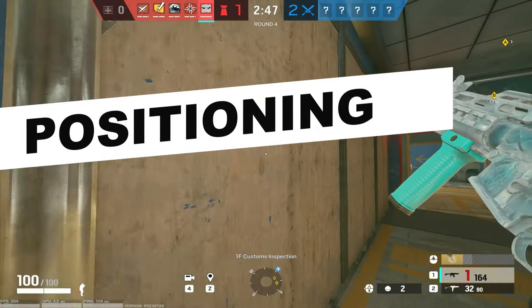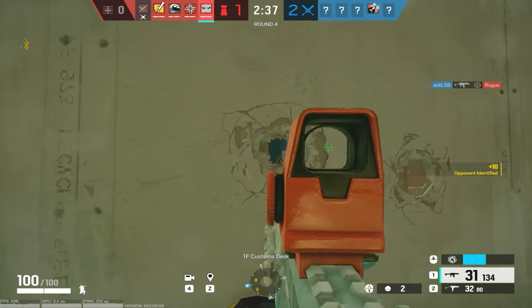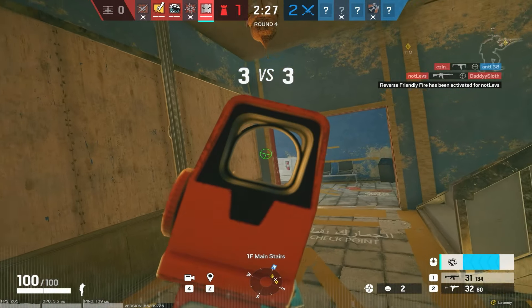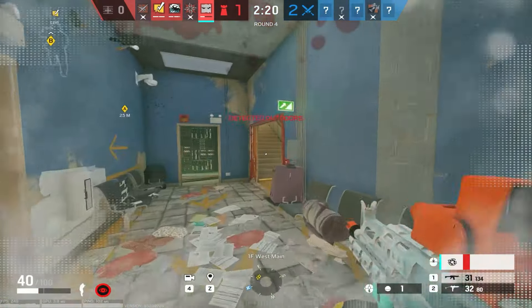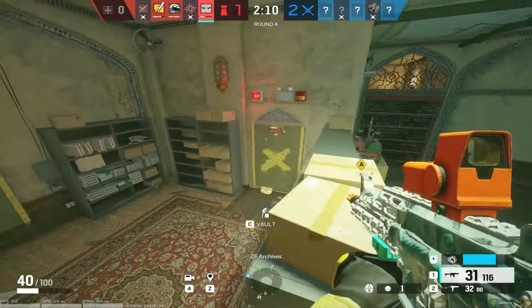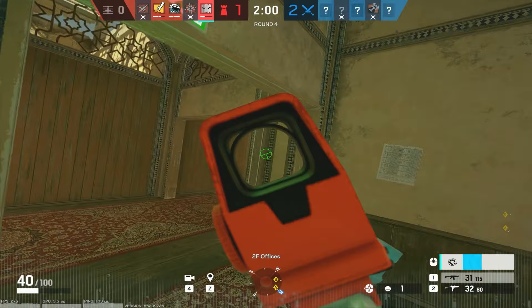Last but not least is knowing positioning. At the very start I talked about perspective and positioning your own body, but knowing where your teammates are positioned is super important in Siege. I see a lot of people on defense having a hard time acknowledging where their teammates are or what the goal is. Locating the gap is super important on both attack and defense — it means finding a possible opening for attackers to get in and take over the round easily.